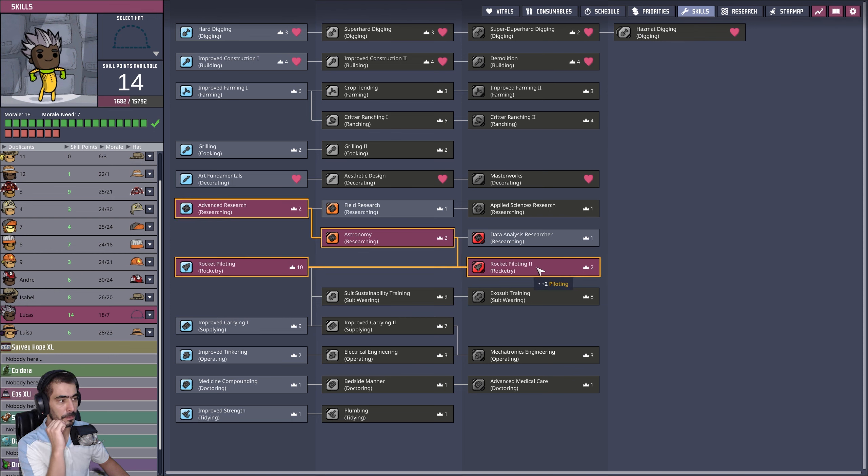You have 50,000 calories, so you should be good. There's only a bed for one — I apologize. Lucas has a higher morale need than André, so in theory if Lucas sleeps on the bed he should be good. Otherwise he may complain. That's four cycles. It's gonna happen — let's see how it goes.